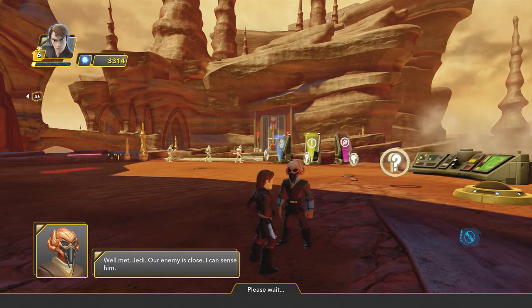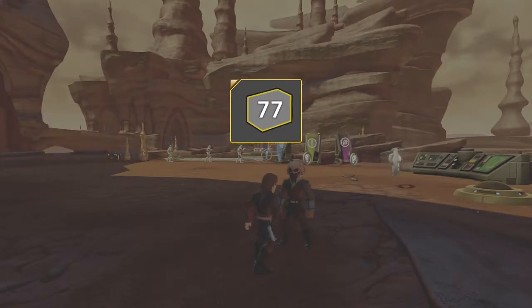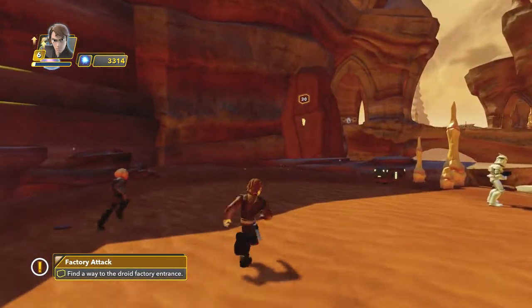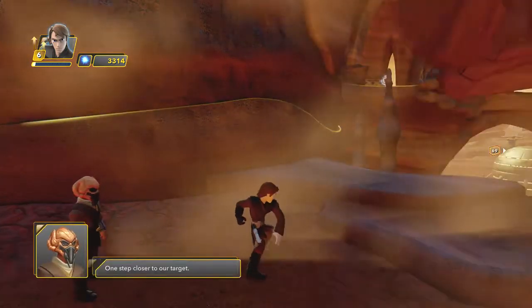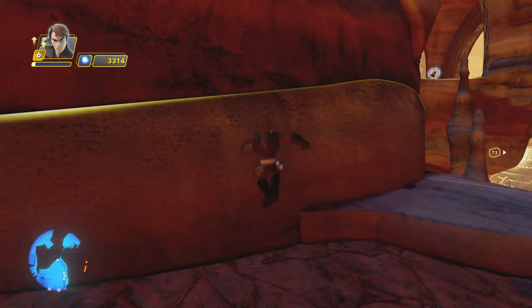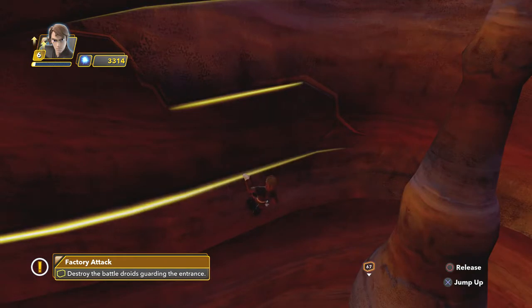Our enemy is close, I can sense him. Okay, we need to find a way in. The mission guide indicates the direction and distance to your next mission objective. That rock slab is in the way, you'll need to remove it before you proceed. How do I get it out of the way? Use the force? One step closer to our target. Dang, Anakin, pretty strong. Climb across the wall, jump off.